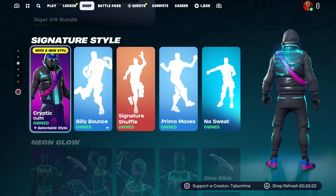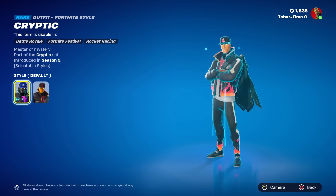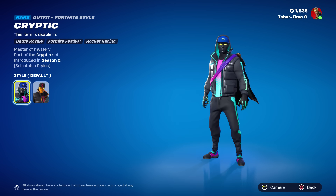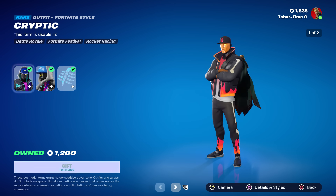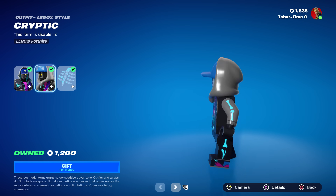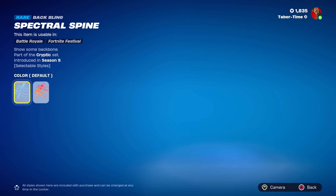You click in there and he doesn't have a new style — he's got the orange style, which he's had for a while, and the default. So what are they talking about? Here's his LEGO style, which is pretty sweet. His back bling has the same two styles he's had for a while.